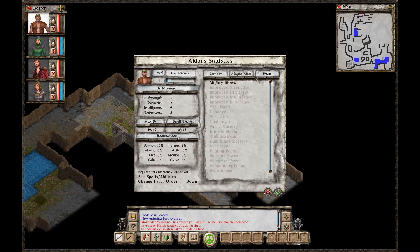I should have went with a rogue — I should have got the rogue instead of the archer. Mighty Blows: each level increases your damage with melee attacks by 3%. So he's got 3% more melee attack.